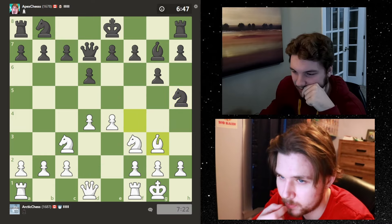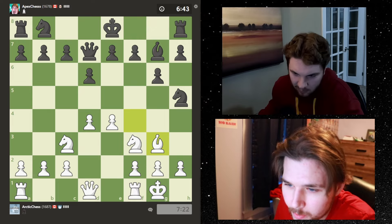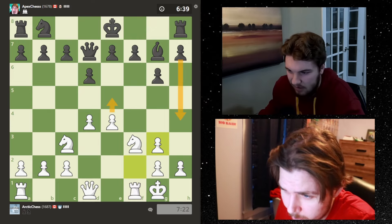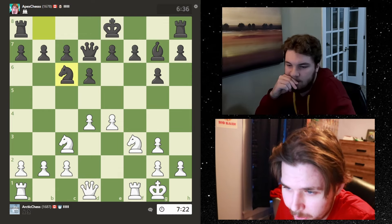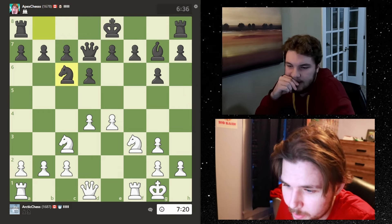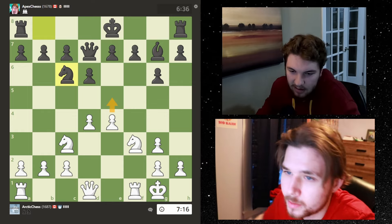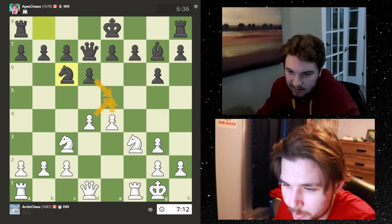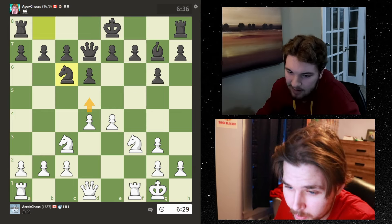He does opt to do that. We're gladly going to take that. He takes and I figured he might do this. He could just go h5 immediately - I don't think we want to go for that yet. Let's develop our knight. He does that and plans to go along. If I go e5 and it's takes-takes, I think I lose a pawn because I only have one attacker.